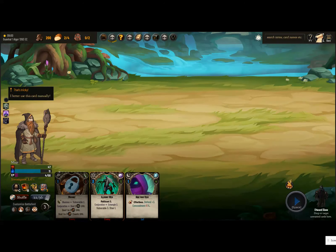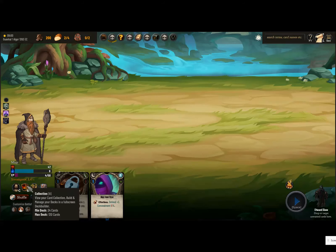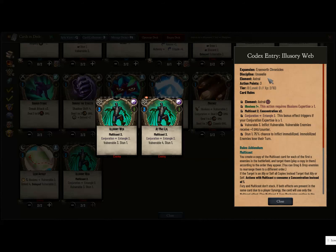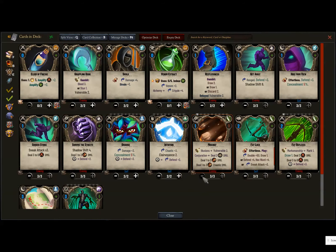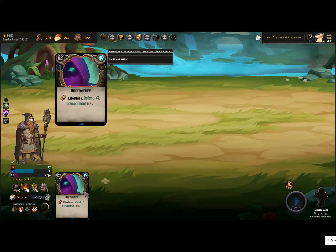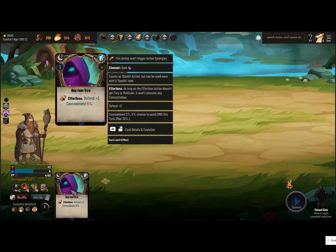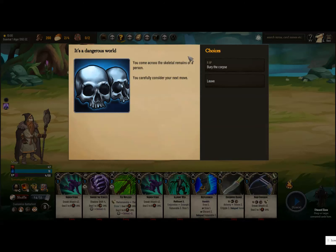Even though there are no enemies, we can cast it on ourselves and it still counts as us casting it — our XP went from one to two. We can't cast Mischief because we have no Marksmanship, so our first cut should be these Mischiefs since we can't use them. You can get rid of cards by dragging them into the discard zone, or hold Shift and left click to discard them quickly. Sometimes you'll want to keep cards between battles, but sometimes you might want to discard down and draw other cards.